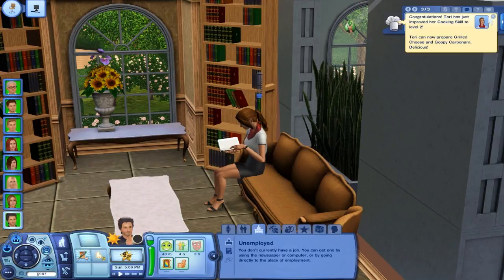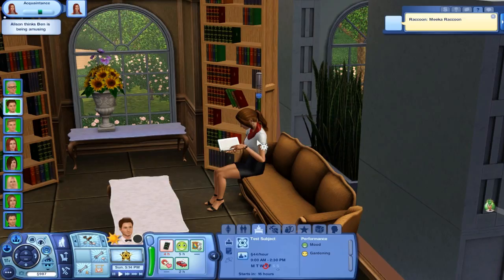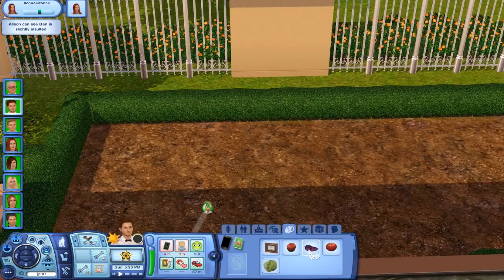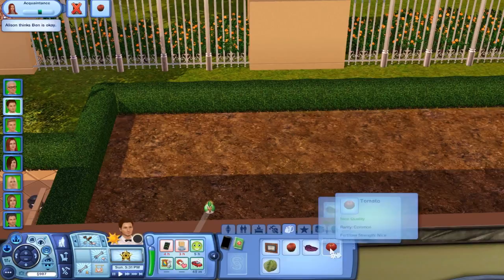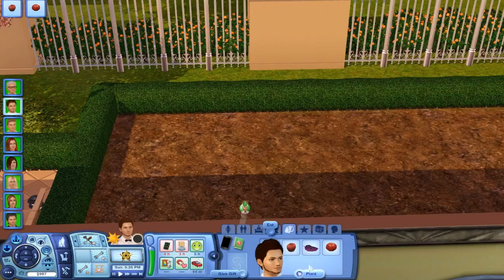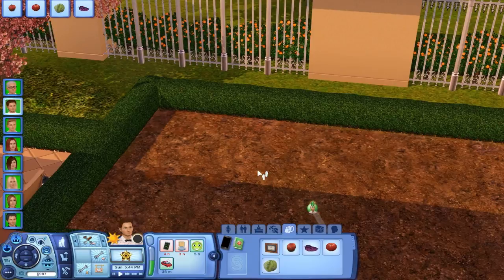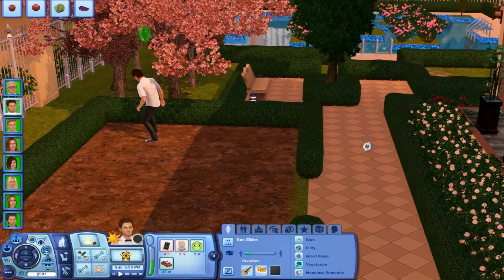Let's have Ben go over here and start planting stuff — look at the sky, it's so beautiful in the evening time. Let's plant some things in this corner. Put tomatoes, lettuce, and grapes in the garden. He's a vegetarian, so it's good that he's learning gardening — he'll be able to eat his own produce. We also have to make sure we make vegetarian food for him.